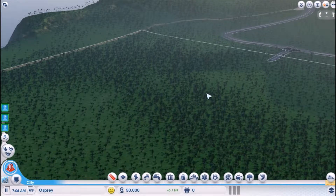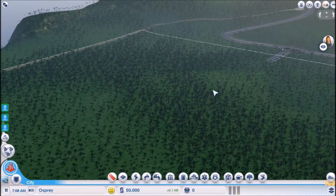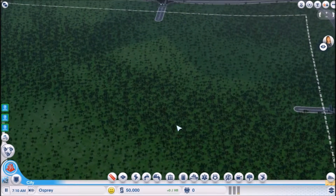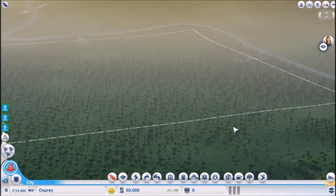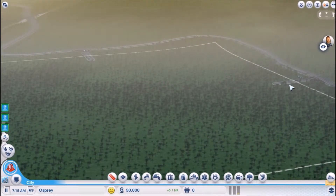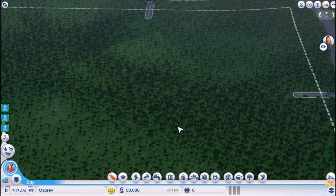Hello, this is Austin from KJ Gaming Network. Today we will be playing some SimCity with the new expansion pack Cities of Tomorrow. This is one of the newer maps that was in the recent update. It seems kind of interesting because there are two entrances to the city, so I'm just going to do a little planning out.